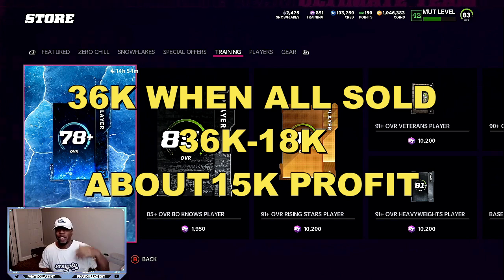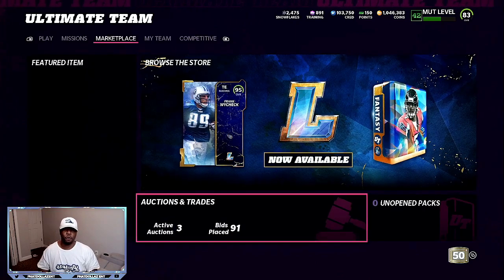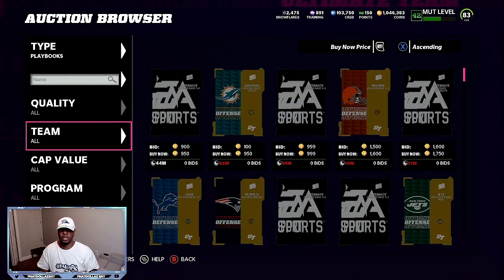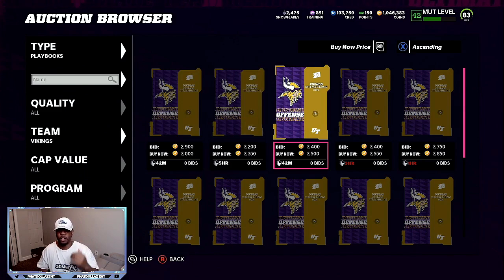Super easy, super effective. If you need an extra 50,000 coins, just do it over and over. What I do is go on the auction block and filter by teams to see which team's playbook is over 3,000 coins. Go to playbooks, go down to teams, start from the bottom. Vikings at 3,000, 3,350, 3,500 — defense is at the lowest, offense is at the highest, around 3,500.